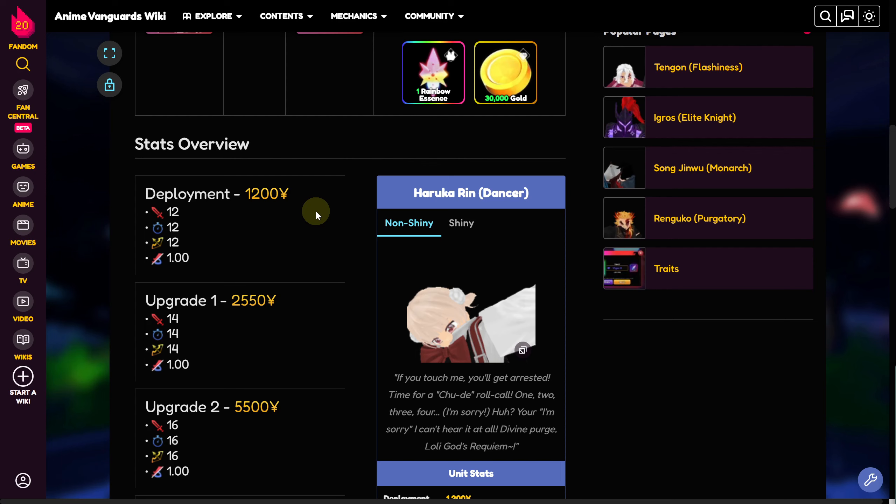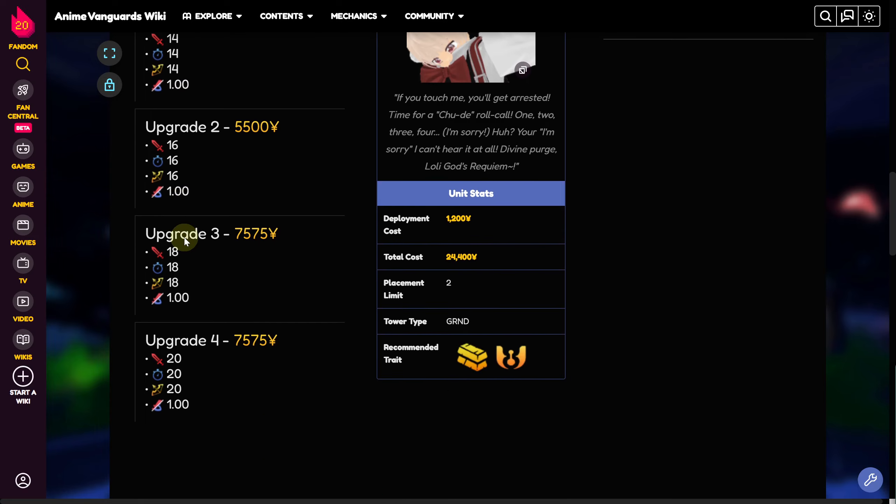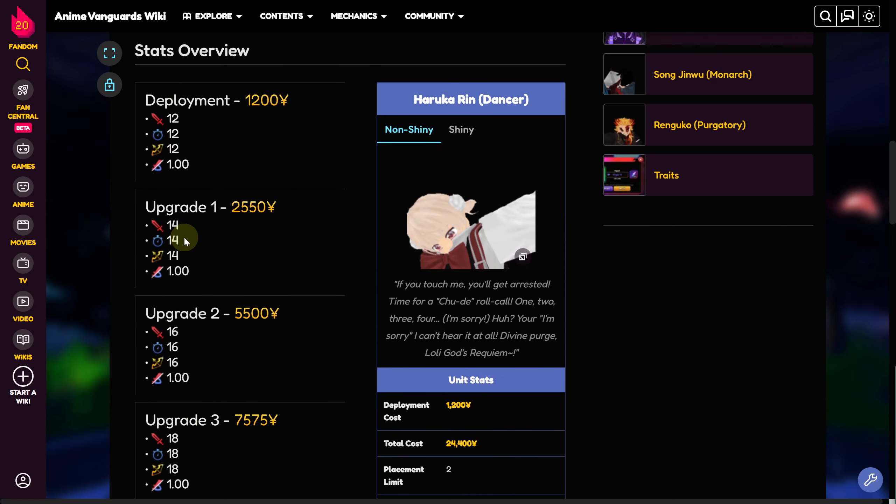If you simply check the stat overview, you can see the deployment, the upgrades going on, and everything is going to be enhancing the statistics of the character. So that's basically how you are going to be getting Haruka Rin in Anime Vanguards.